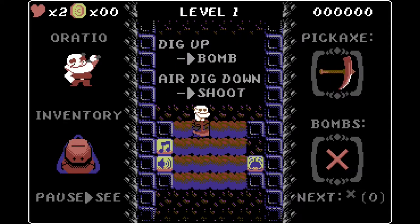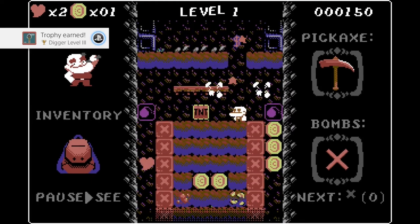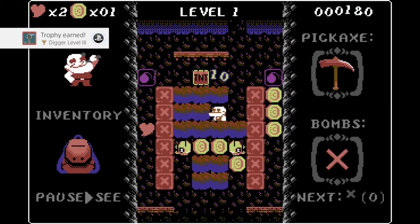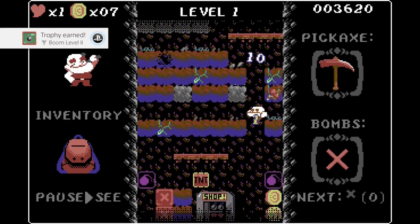This is the Petit Pet Trophy Guide. Most of the trophies here are cumulative. You want to collect 100 materials, cumulative. Collect 100 coins, cumulative. Kill 20 enemies, cumulative. Buy 5 materials, cumulative.